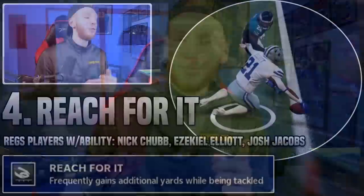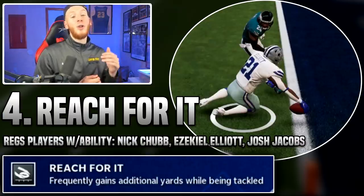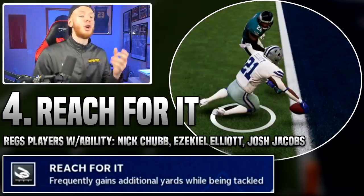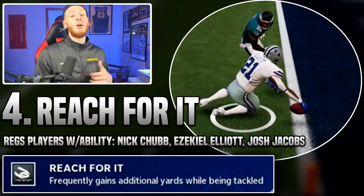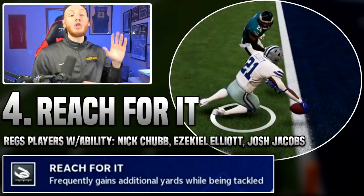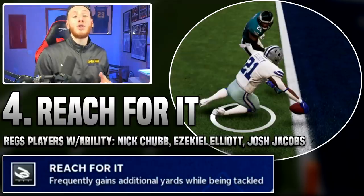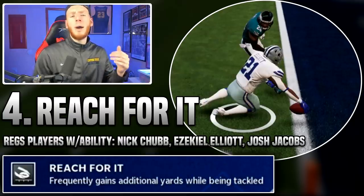For number four we have Reach For It. The rest of these abilities are superstar abilities - you don't need to do anything to turn them on, they're active the entire game. Reach For It makes your player automatically reach for that extra yard, first down, or touchdown without pressing any buttons. It's at number four because other players can also do this, just less frequently, and you don't always need that extra yard.